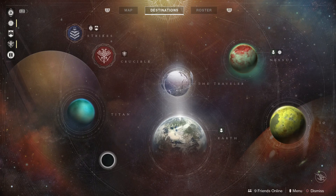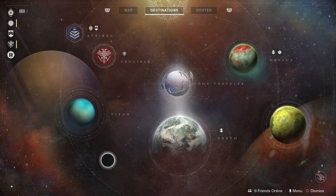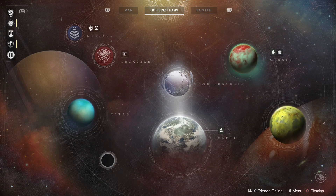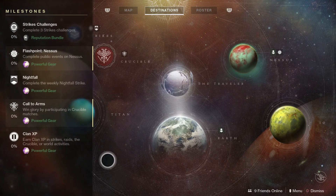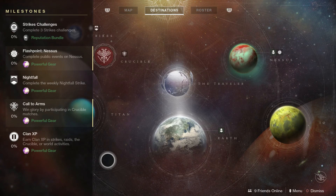For all my newbies out there, especially the filthy casuals, the weekly reset is where the primary in-game activities reset to give you a chance to earn high level rewards on each of your characters. Activities such as the nightfall, the raid, flashpoint location, weekly crucible, and clan XP will all reset.